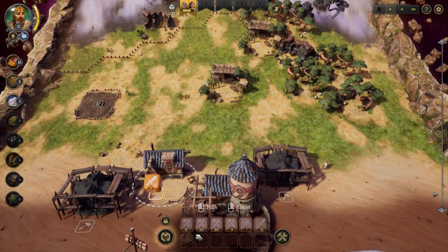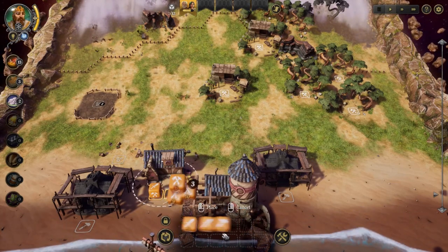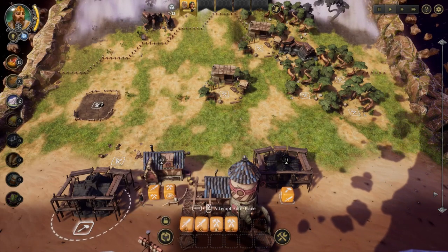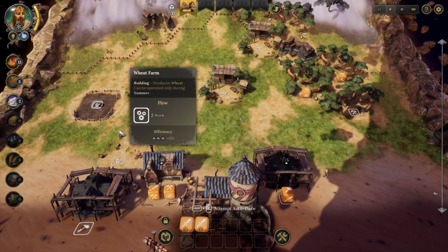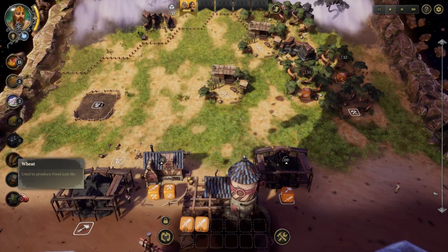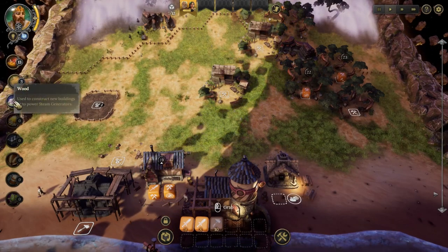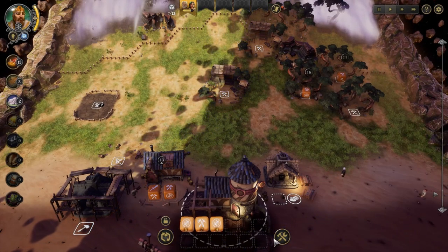So let's continue playing. I want to build and get new dice. I'm placing dice here — we need wood to build these structures. I'll also put dice in the wheat area because we need it. You can use wheat to produce ale, and there are options to take one type of resource and convert it into another.